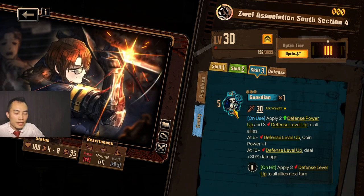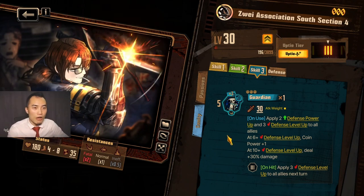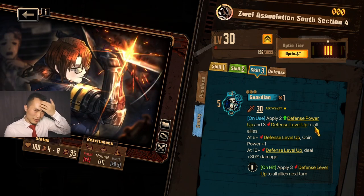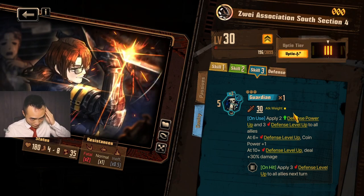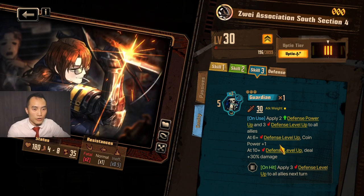Guardian is a 5 base with 3 on coin flip, so it can go all the way up to 14. On use apply 2 defense level up and 3 defense level up to all allies, plus 6 defense level up, and at 10 defense level up deal plus 3 damage, which applies 3 defense level up on all allies next turn.